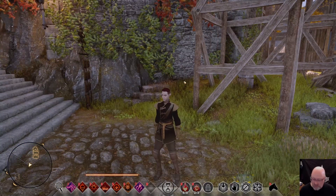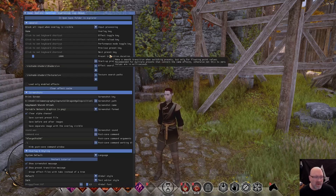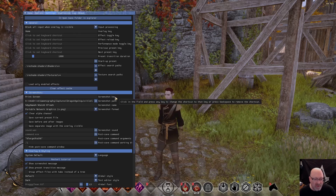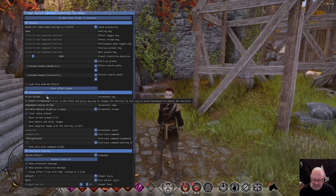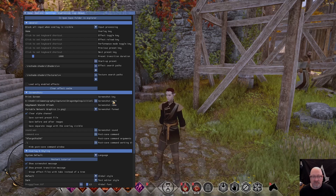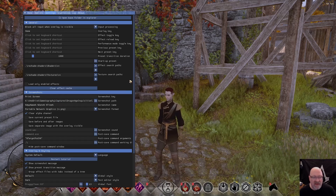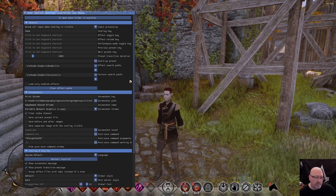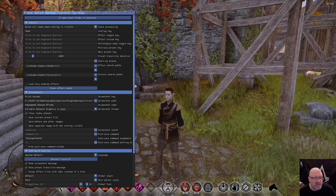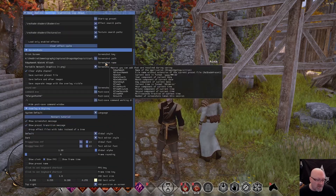First, configure your ReShade by pressing the Home key on your keyboard, then go to Settings. All I do here is set what key I use to take my screenshot — I have it set to Print Screen. Then you set the folder where screenshots will be saved. I make a different location for every game in a default Captures folder on my OneDrive, so I can access photos from anywhere.